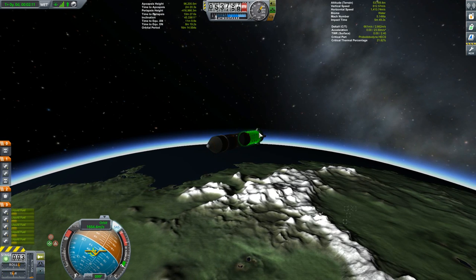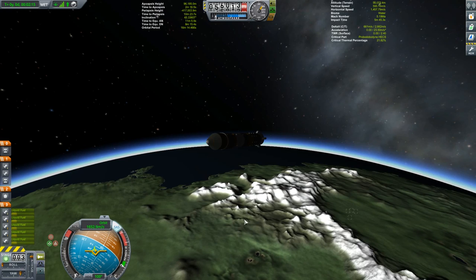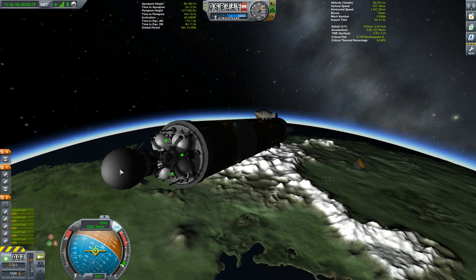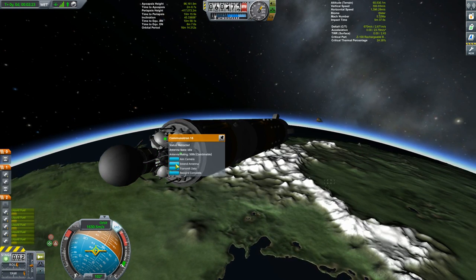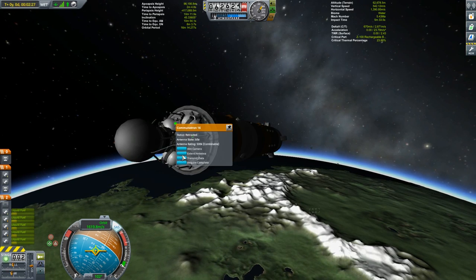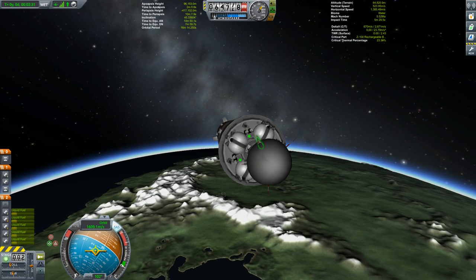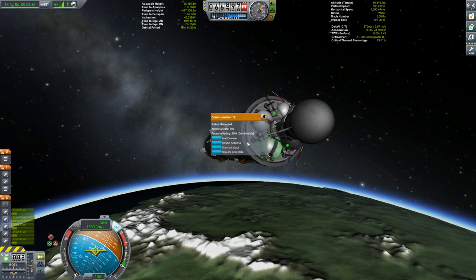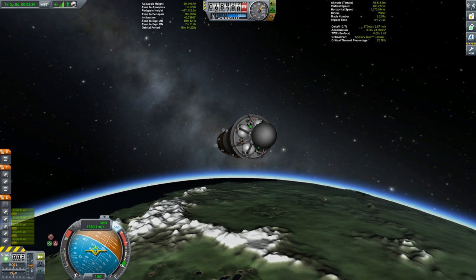Attitude control when the engines are off is a little questionable — I'll get into that in just a bit. Let's pop the fairing so we can take a look at our probe. It's built around the Stayputnik, with a mountain of antennas we don't really need. We shall extend them because it looks good.